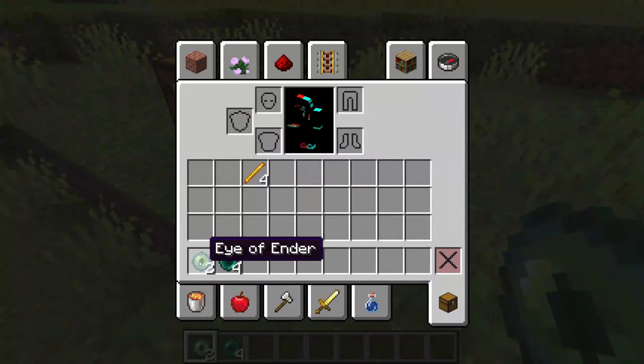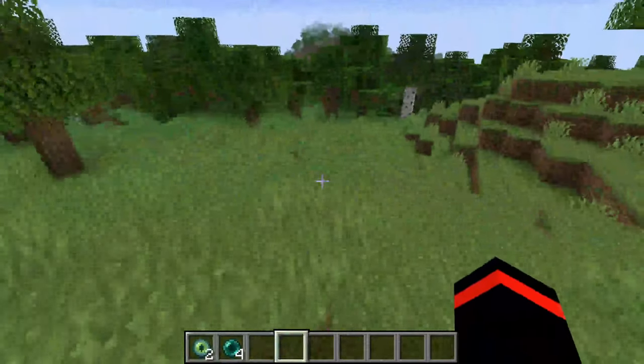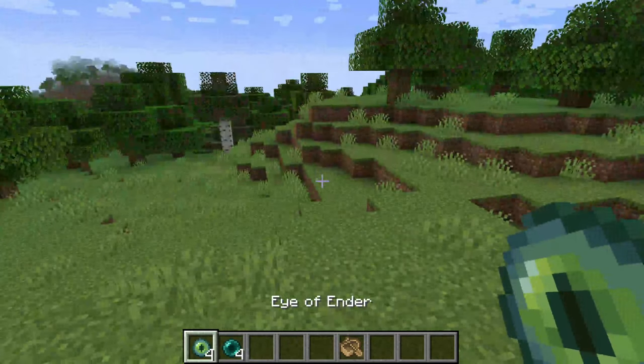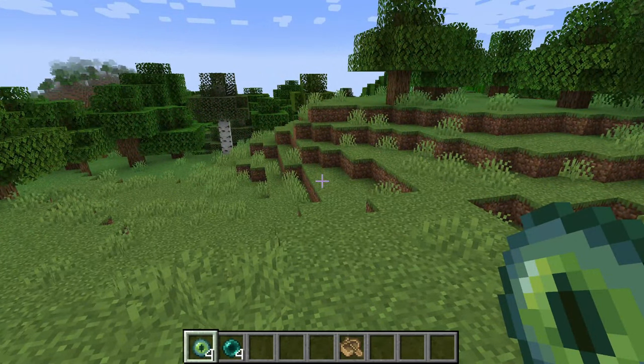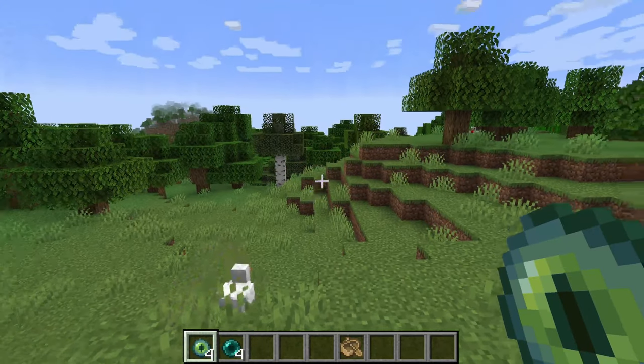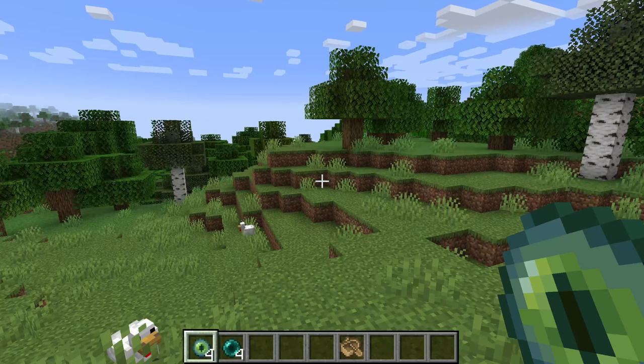Once you've got your Eyes of Ender the next thing to do is start searching — some people say go back to your spawn point, but you can do it from any location. What we need to do is use the Eyes of Ender to find the end portal. You throw them and they will travel in the direction you need to go to find the stronghold and the end portal.